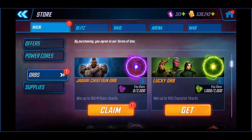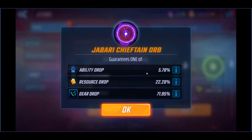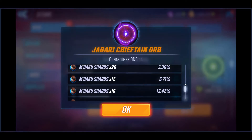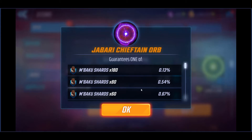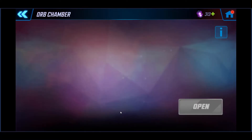All right, welcome back. M'Baku — let's jump right into it. We're going to take a look at our odds here real quick. We have the left and right pillars as usual, with ability drops, resource drops, and gear drops on both pillars. It looks like anywhere from six shards as per usual, up to 180 — a 0.13% chance to get that. We'll probably never get it, but we'll keep opening orbs. We've got eight orbs, let's see what we got.